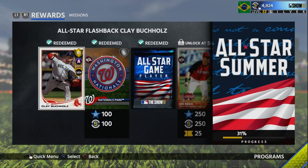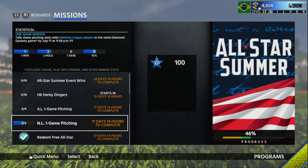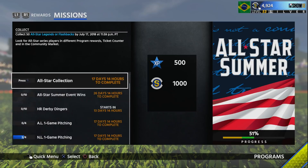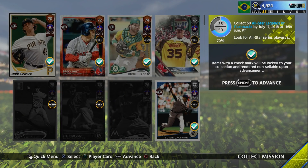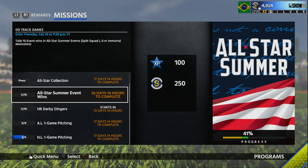You get 15% every time, so I did those two and I'm at 31% now. All of these are one-game missions. The All-Star Collection is the main thing that's going to stop some people from doing this. You still need 10 All-Star Summer event wins, which can be from any of the four events they release. You have about 26 days to complete 10 event wins, and some of them are going to be three innings, so this really is not that bad.